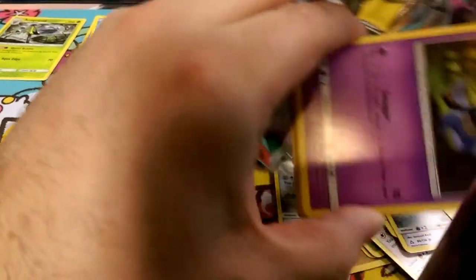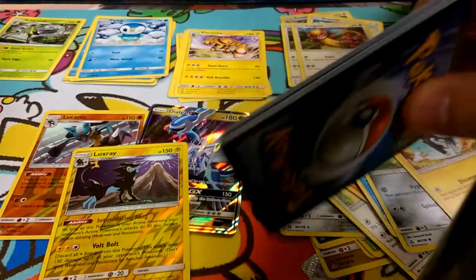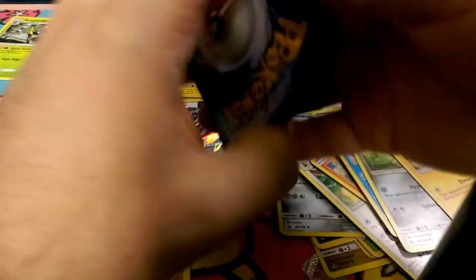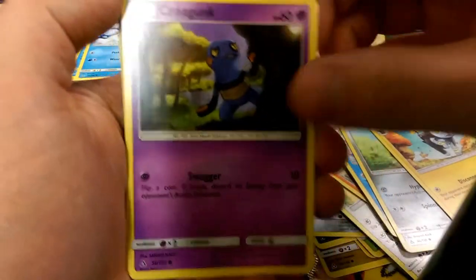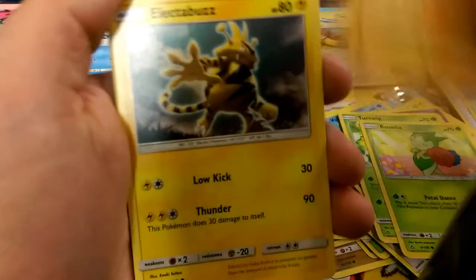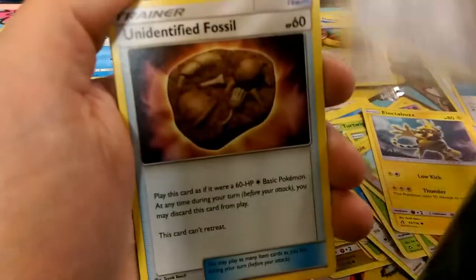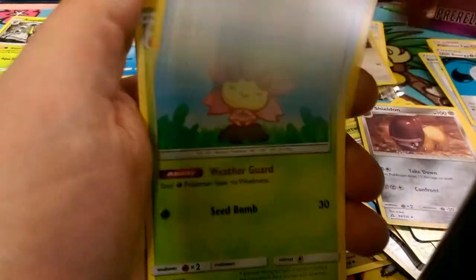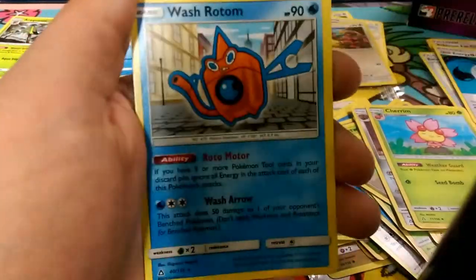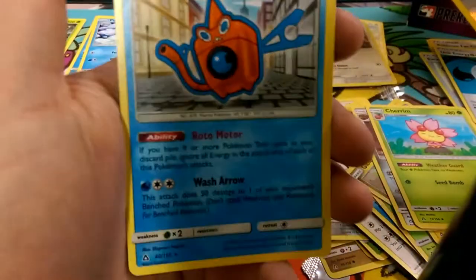Go ahead and bust open another one. Leaf energy, Croagunk, Turtwig, Roselia, Gible, Electabuzz, Shieldon, Unidentified Fossil — I needed that last week — Cherrim, Banette, and Wash Rotom. The Rotom promo! Luckily we didn't get that as the pre-release promo this time.